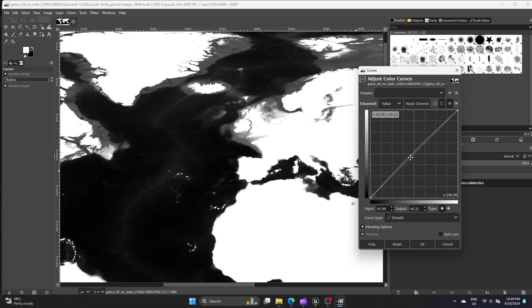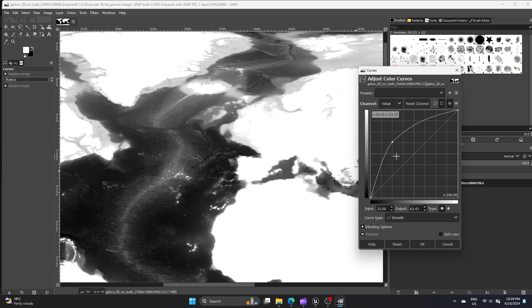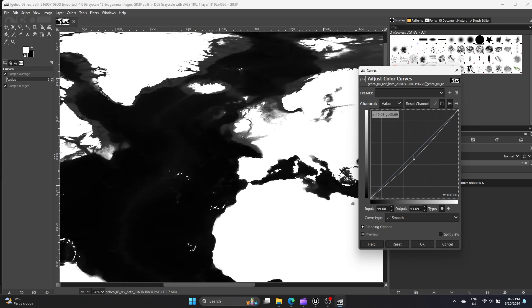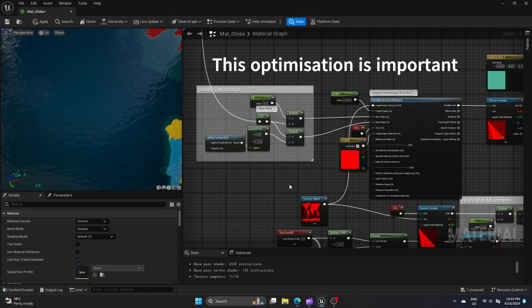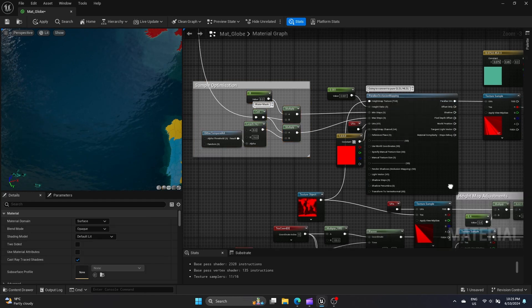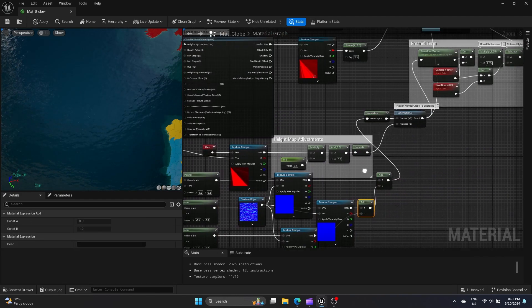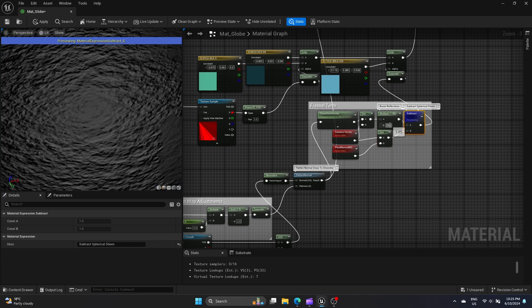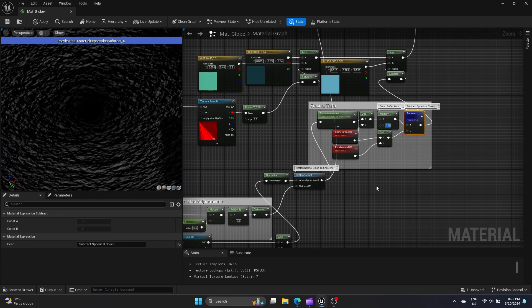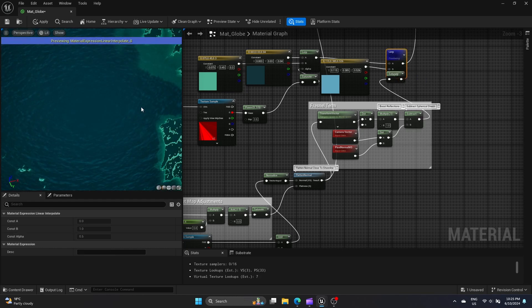I created a bathymetry texture to interpolate between shallow and deep colours, editing the levels to fit my style. I then use parallax mapping while masking land pixels for better performance. The normals are derived from three textures moving in different directions, which I feed into a Fresnel node for enhanced highlights. I rely on the base sky atmosphere reflections, but skip Lumen and screen space reflections due to camera angles. The result is significantly better than the previous water system.